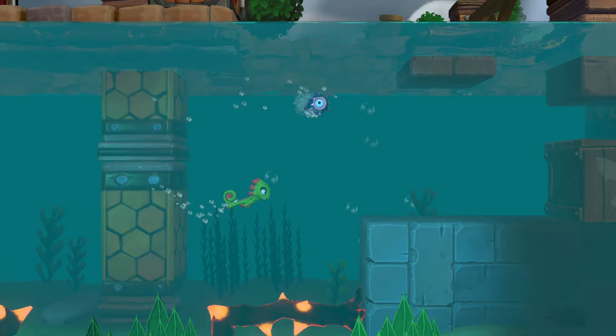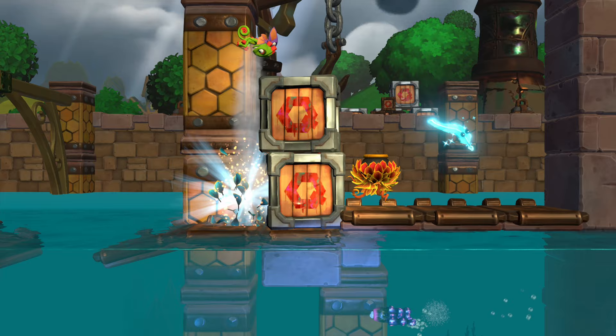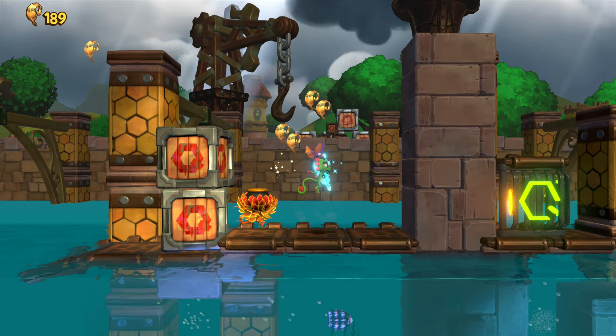There's an arrow pointing to our right, and all the way to the right here is a Laylee Bell in a box. Break that open and ring it to get Laylee back. Now it's time to start getting Twitcoin number two. From this checkpoint, there is a hidden cannon — you want to use it, and then activate the Blue Ghost Quill.